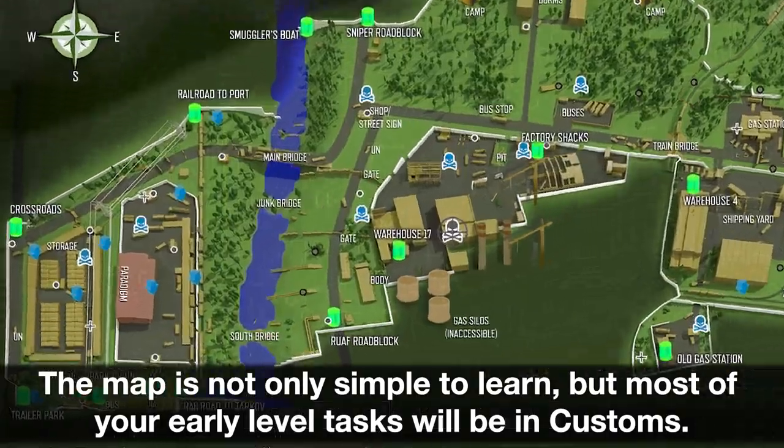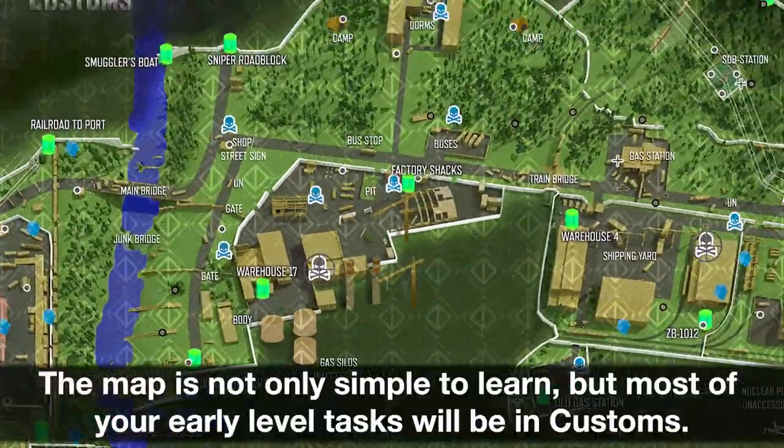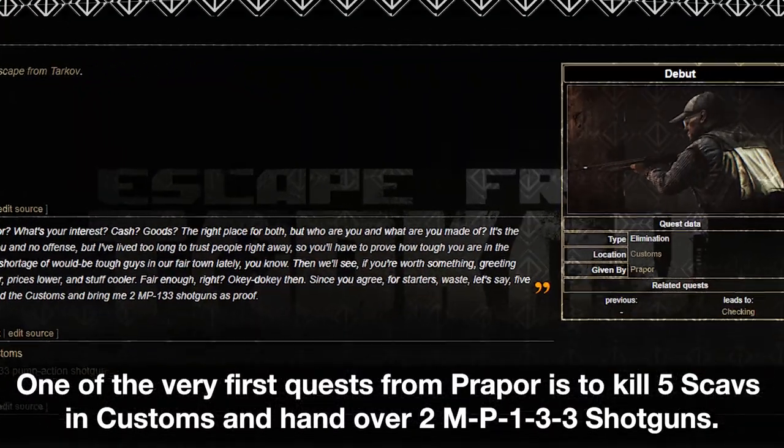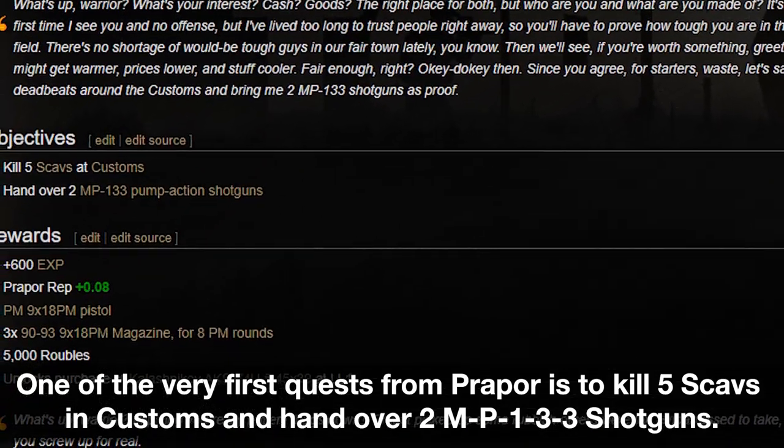The map is not only simple to learn, but most of your early level tasks will be in customs. One of the very first quests from Prappa is to kill 5 scavs in customs and hand over 2 MP133 shotguns.